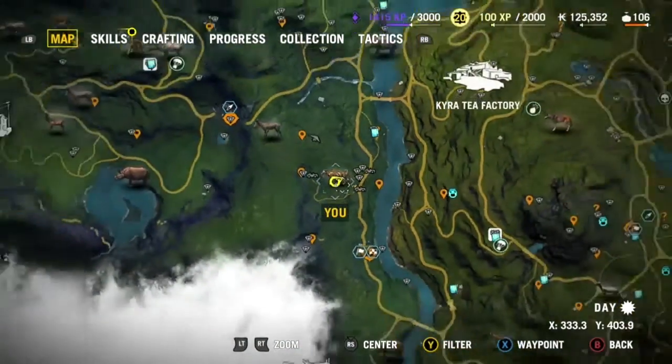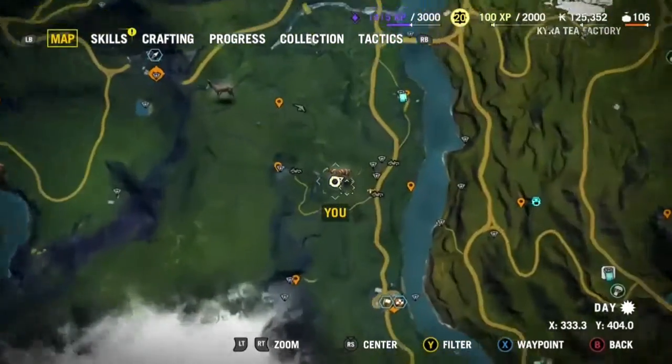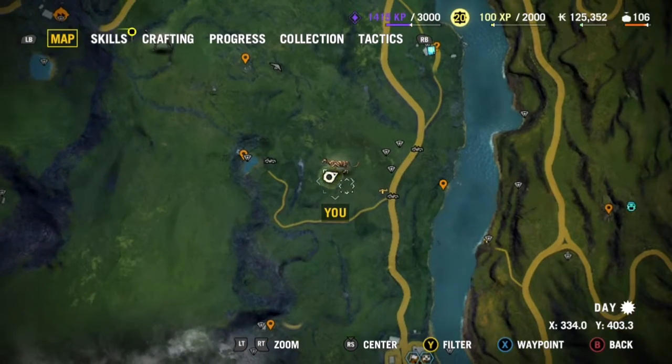First, you want to go here on the map. I'm going to zoom out and show you where it is. It's a little below and to the left of the Kyra tea factory. If you look in, it's right where this little clouded leopard spot is. It's just below.